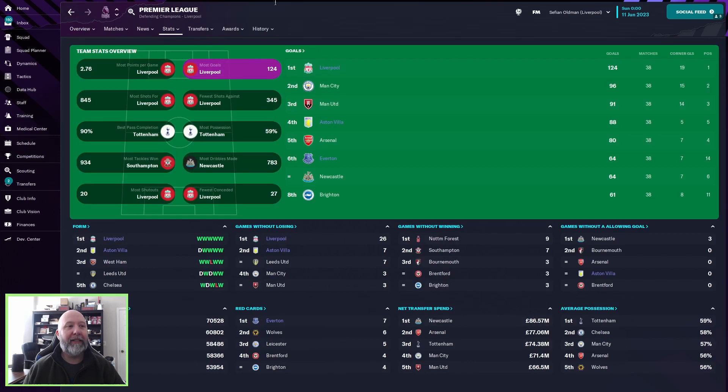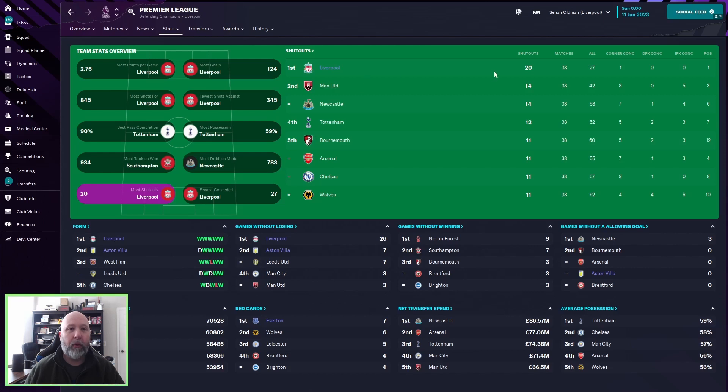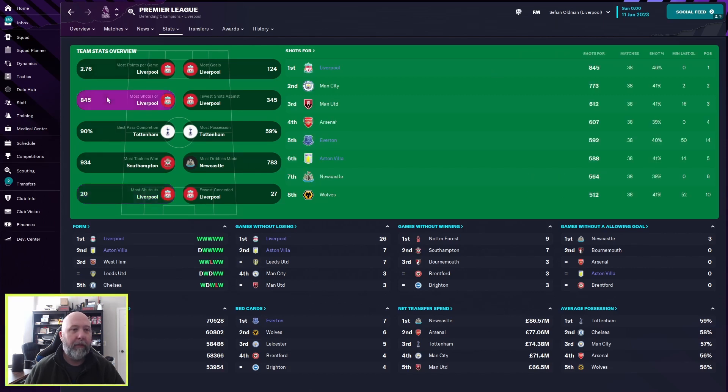Looking at Premier League stats: most goals — Liverpool with 124, Aston Villa with 88, Everton with 64. Most possessions, Liverpool with 52. Most shutouts — Liverpool with 20 shutouts in 38 matches. Most shots — Liverpool with 845 to Man City's 773; Everton and Aston Villa at 592 and 588 apiece, right there at fifth and sixth. Most points per game: Liverpool at 2.76, Aston Villa at 1.79 — not bad at all.